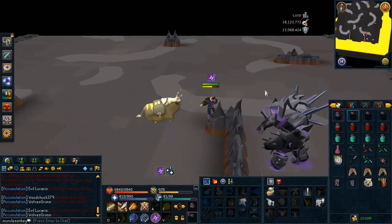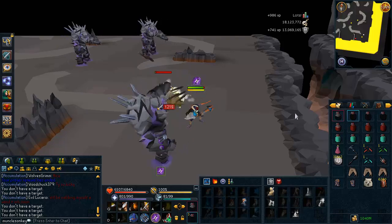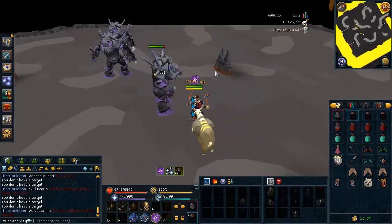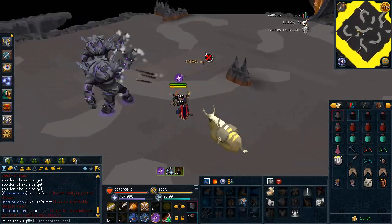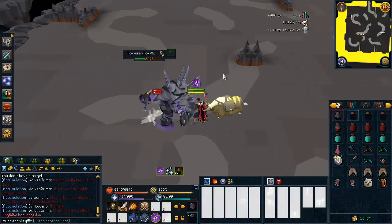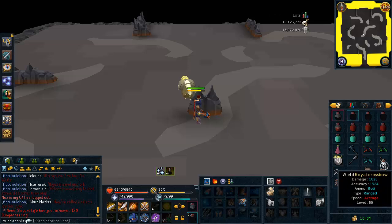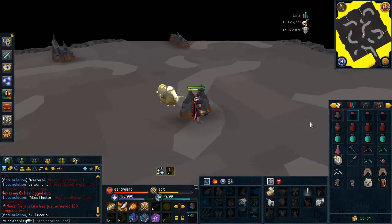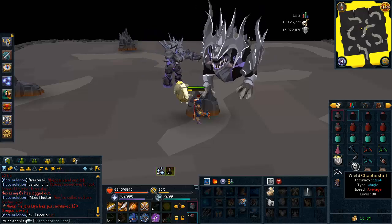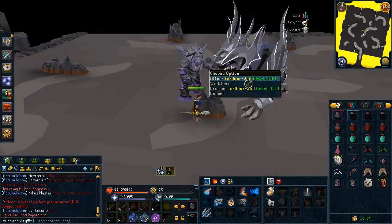I missed a couple of prayer switches because of that stupid restoration crystal — we'll get into that later. When I said do not pick up the restoration crystal, trust me, just do not touch it. It does not do what it's supposed to do. It's supposed to restore your life and prayer to maximum, but it didn't do that, and it did not let me use any other crystals for the rest of the fight. There's also a strength crystal — don't worry about it, don't pick it up unless you really want to melee the Jads. You can use it against Har Aiken; it's kind of nice and will speed up the boss fight a little, since the boss fight takes a long time not because he's hard, but because he has a lot of health and runs around a lot.